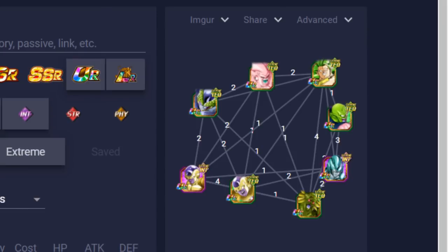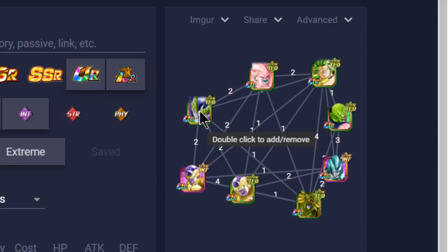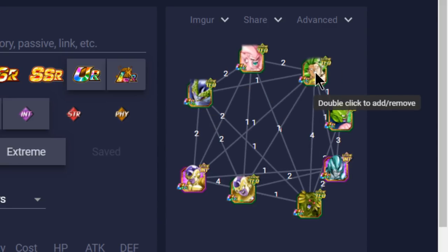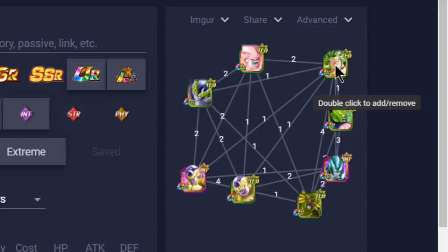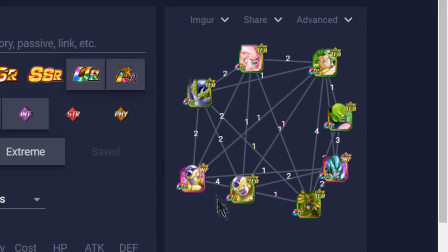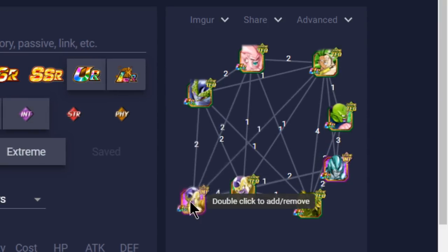You could probably swap the two support units out for Ki orb manipulators depending on how you want to run it. The next team we're going to talk about is the mostly mono-Tech team. You still have Cell here, you still have Buff Boo, and your leader is going to be Super Saiyan 3 Broly. He's not one of the best leaders for this event, but the whole reason he's here is because he's giving everyone a nice attack buff and stat buffs — 120% all around. Your other leader is Angel Golden Frieza.